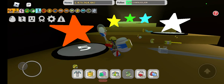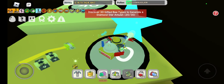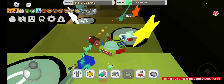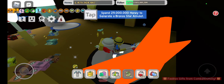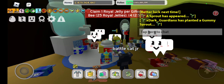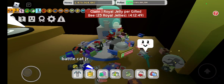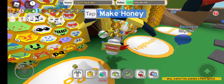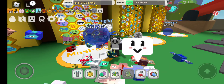Now for the part I've been keeping from you for a bit — this is the star area. There are gifted bees that you need to have a certain amount of; currently I have 20 that are newly discovered. You can also see your amount of royal jellies and gifted bees that you have. So that ends the tour, but let's get into the main focus of things.